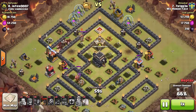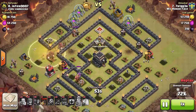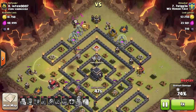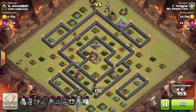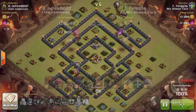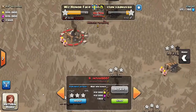He drops a final heal in the core to get his hogs healed up, having lost hardly any. They move to the last Tesla, he heals them up to full life before fighting the barbarian king, then sends in a balloon for cleanup. This was a beautiful raid by Trigger — pretty much flawless. When Teslas popped in random positions he didn't waver, stuck to his plan, and executed a three-star on number 8.